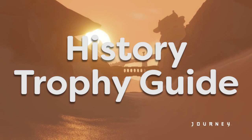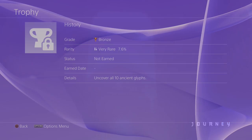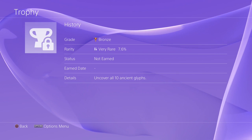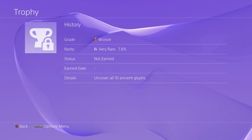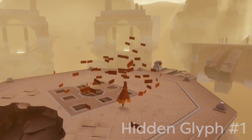What's going on guys, Isaiah or SlashBuddy24 here bringing you my final trophy guide for Journey. In this video I'll be going over the History trophy, and for this trophy you need to uncover all ten ancient glyphs. I'm going to be going through all ten of the ancient glyphs in the game.